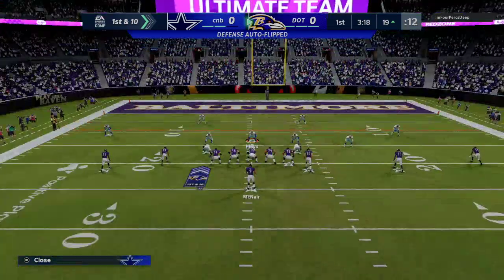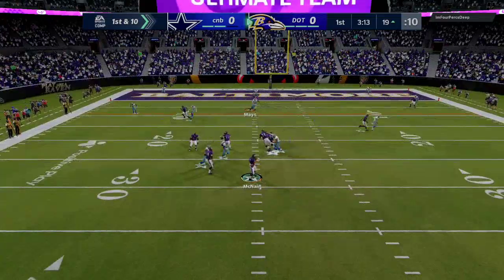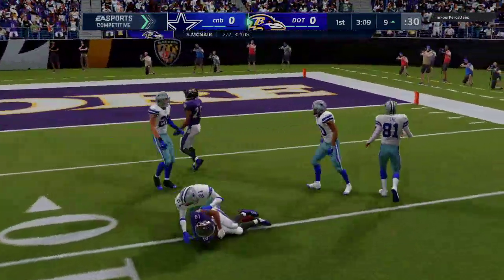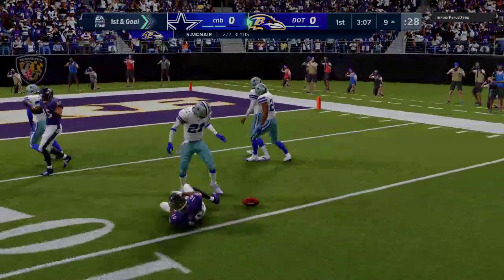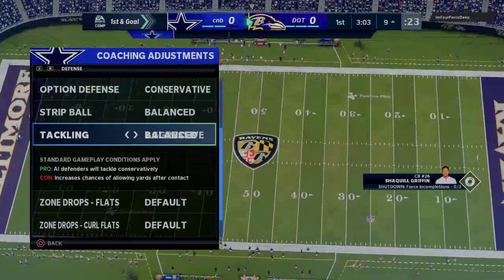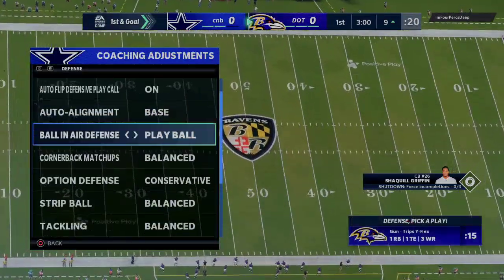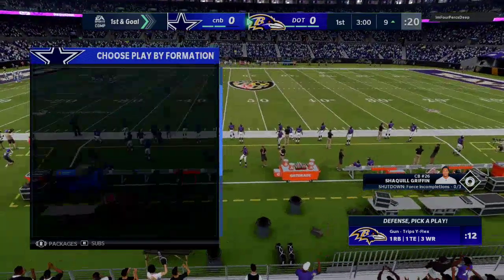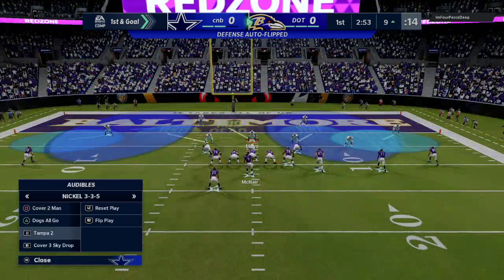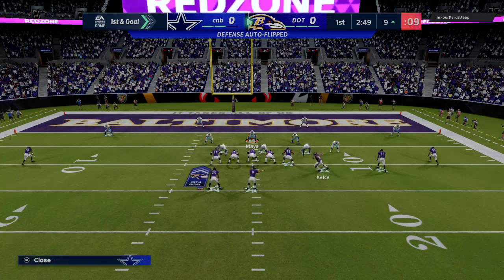This 3-3-5 scheme kind of centers around coverage — mainly just trying to bend but don't break. You really have to get stops in the red zone this year. I think Madden is all about getting stops inside the red zone. That's kind of always been the case, but it's even more so this year in my opinion. I actually really like Tampa Two in the red zone, and also inside zone.